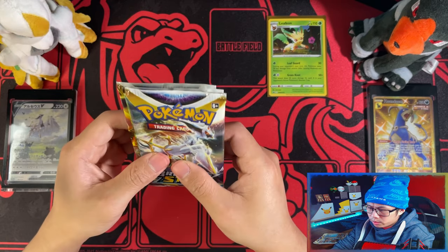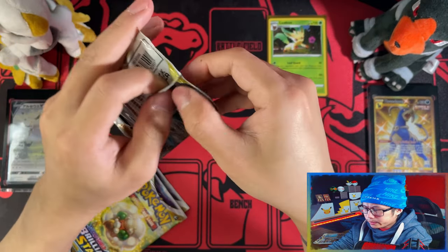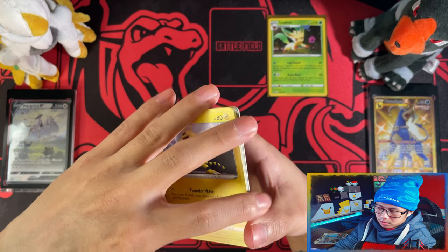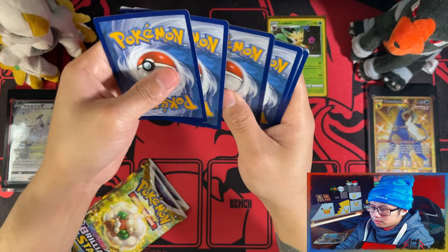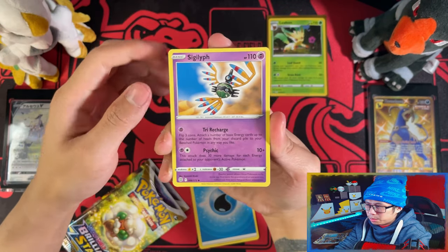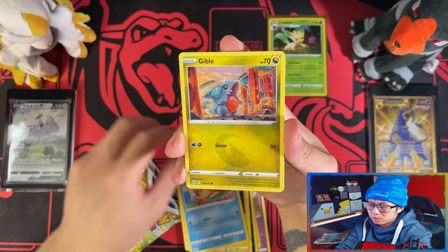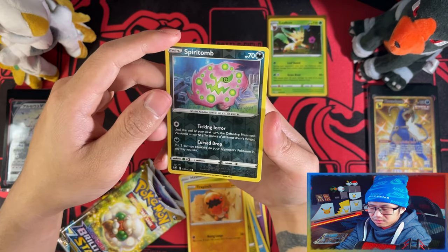Let's open the packs first before we get into the Glaceon. Alright, so Arceus pack up. Now people say, or most of the consensus is, that three-pack blisters are one of the best ways to get pulls, but in my eyes I don't think so to be honest. Although from the Evolving Skies three-pack blisters I opened, I did pull a rainbow rare from it. So I don't know, but I feel like it's not really there.